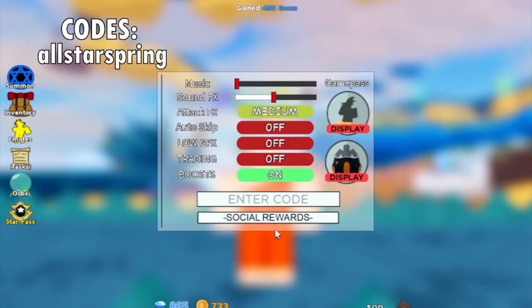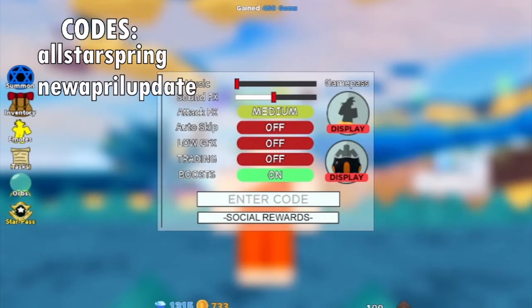So our first code gives us 450 gems. The second one gives again 450 gems, and for the last code gives us 1250 gems — a total of 2150 gems.